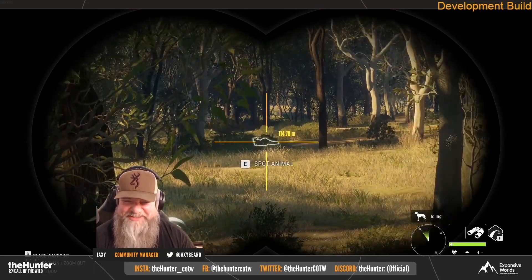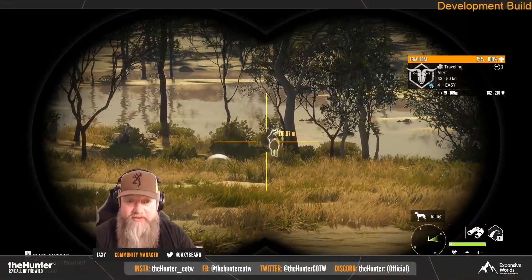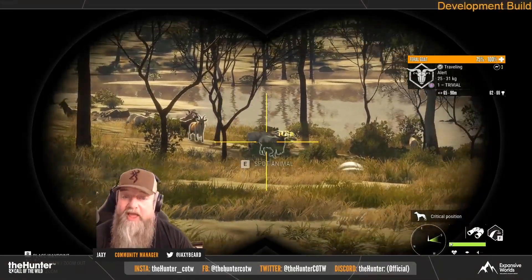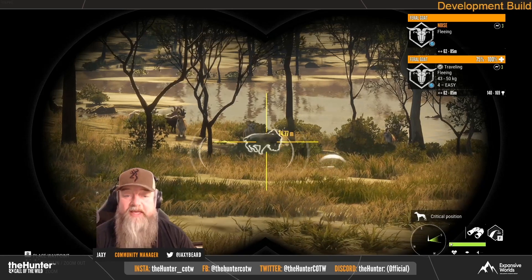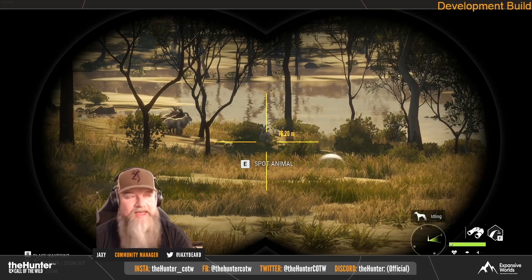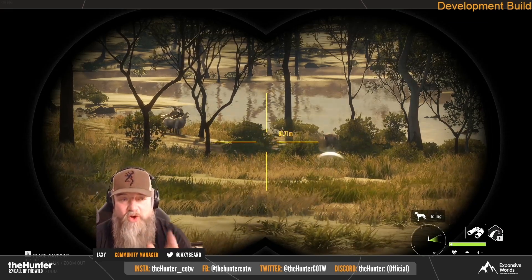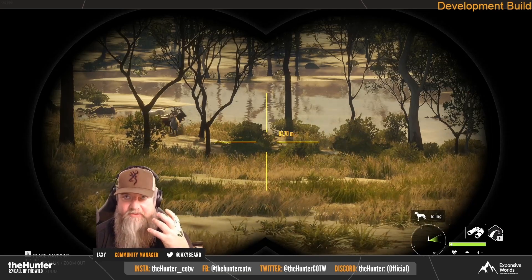Bobcats are having their population reset for drinking need zone time. So the total animals getting population resets with this update are: red deer, fallow deer, feral goats, springbok, euro and plains bison, alligators, and bobcats. That's the entire list of what's getting population resets.